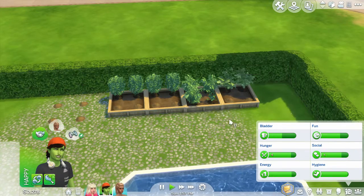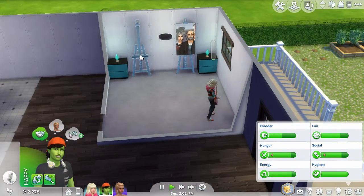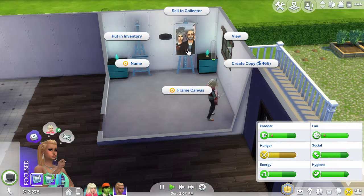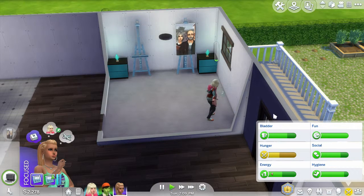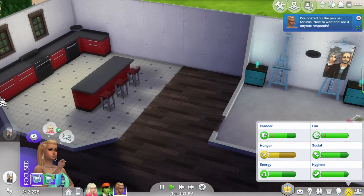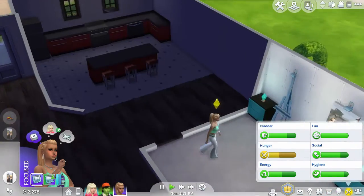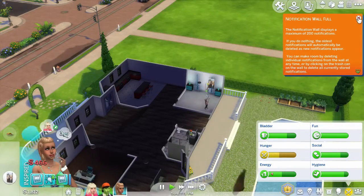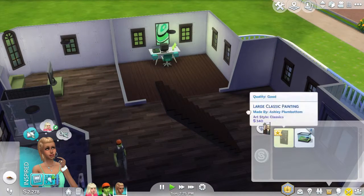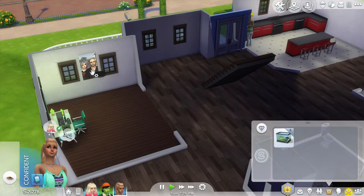I need to get at least one of you up to level two so you can evolve. Why don't you use the bathroom and come do a surrealism painting? Create a copy of this one and then sell it whenever you get through, and then you can come grab something to eat. Notification wall is full — okay, that's fine. Let's put this one right there and frame it.